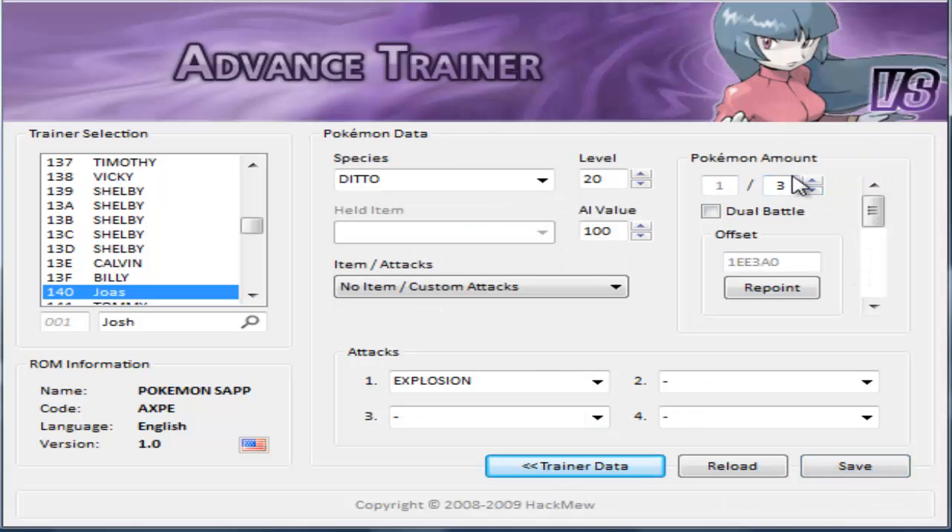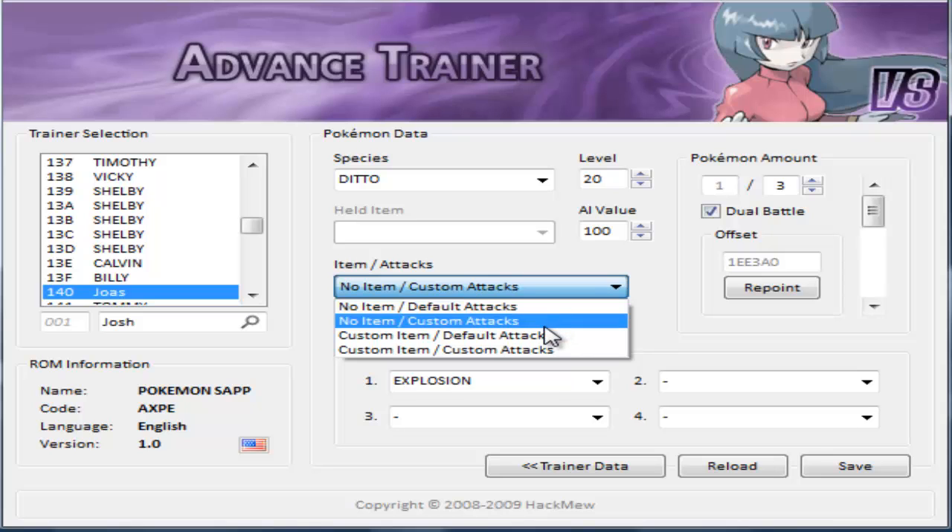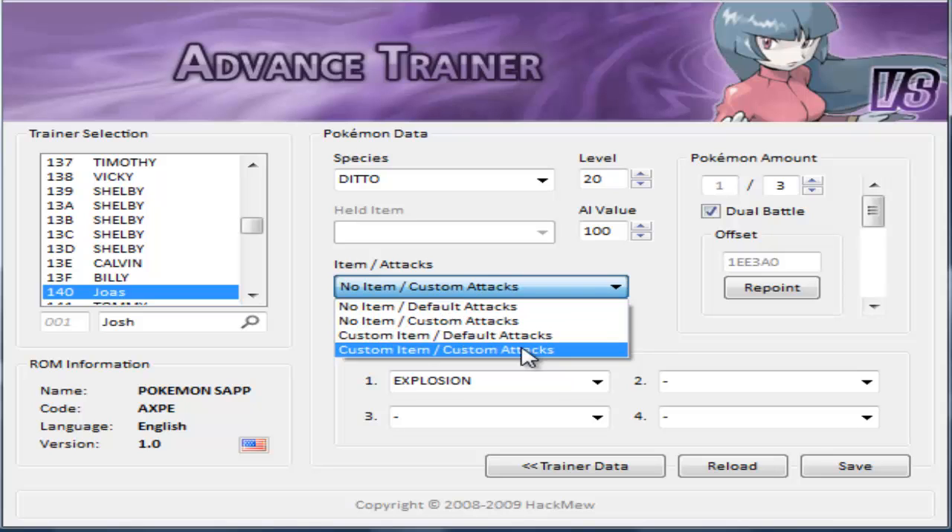For Pokemon, you can click this to make it a dual battle - you need two Pokemon to do this. I don't know about the AI value. So you can have no items and default attacks, no items and custom attacks which is what this is, custom item and default attacks, and custom item and custom attacks - which is actually pretty good if you want to make a pretty good hack.